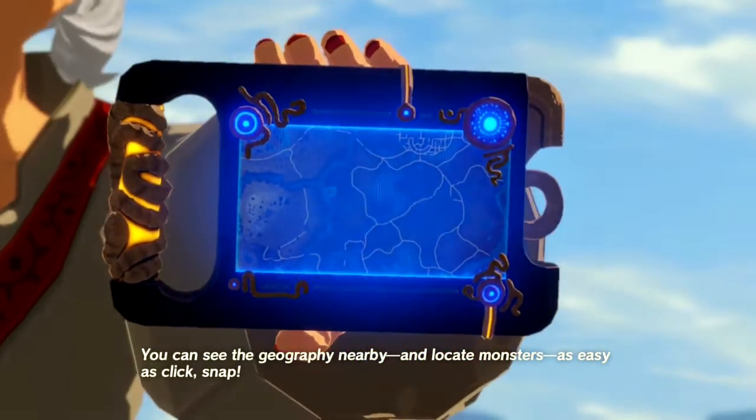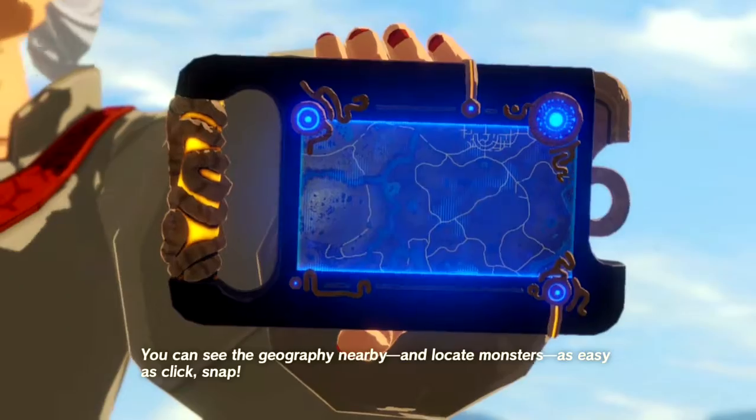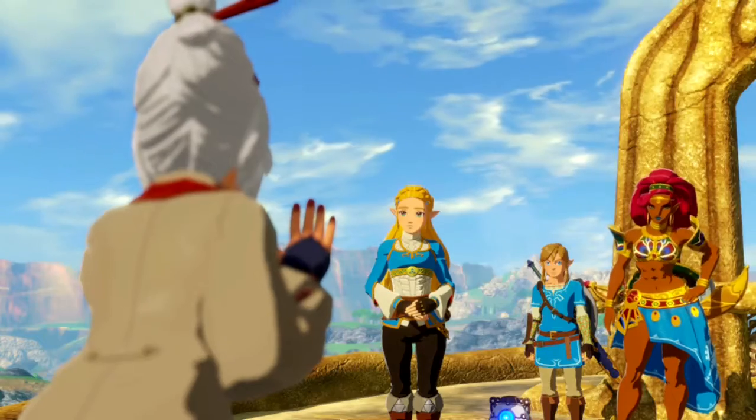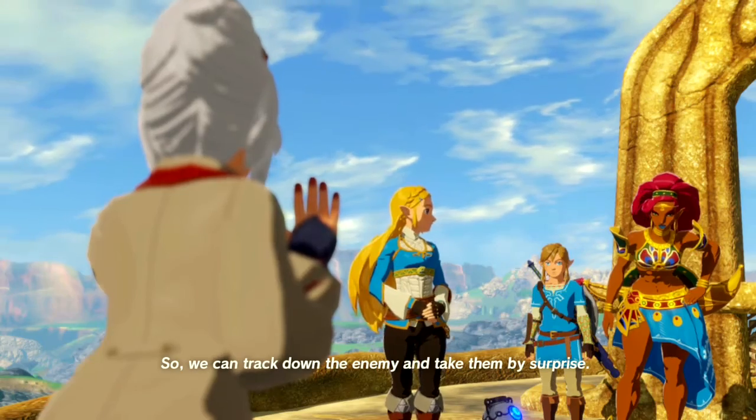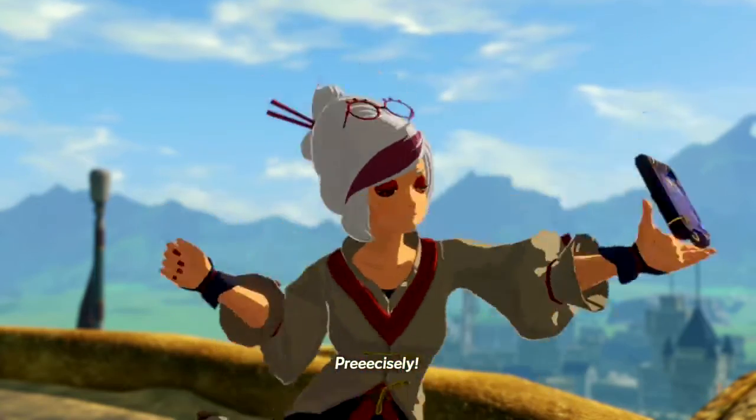You can see the geography nearby and locate monsters as easy as click-snap. So we can track down the enemy and take them by surprise. Precisely!